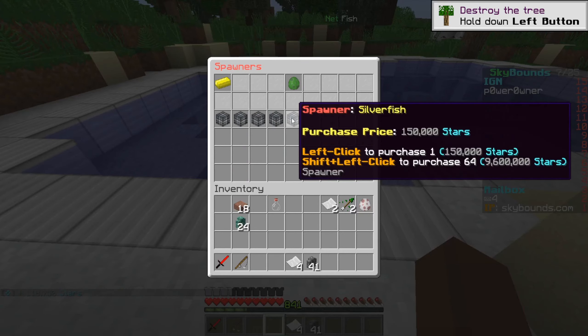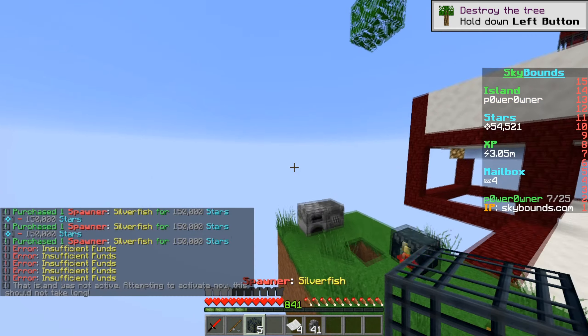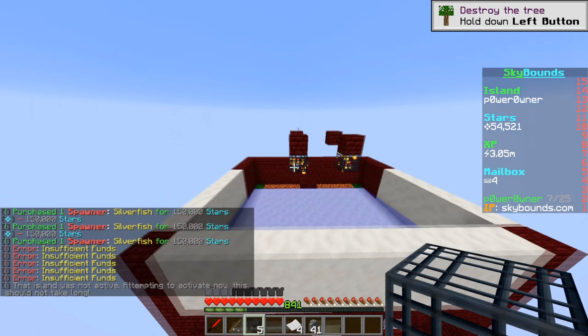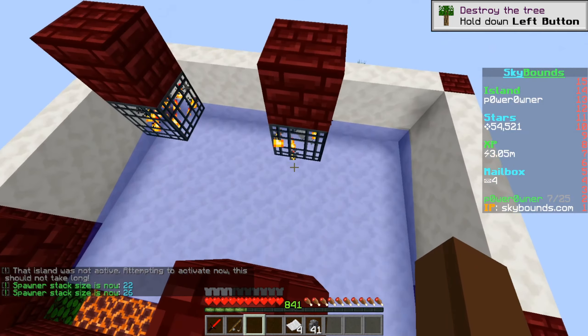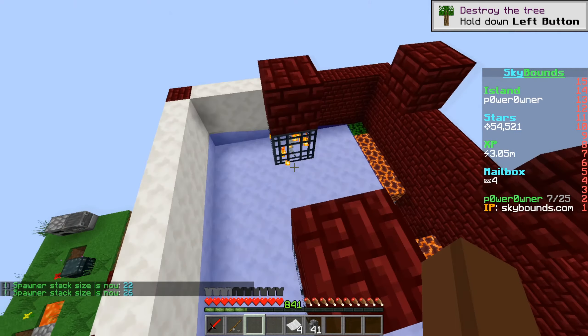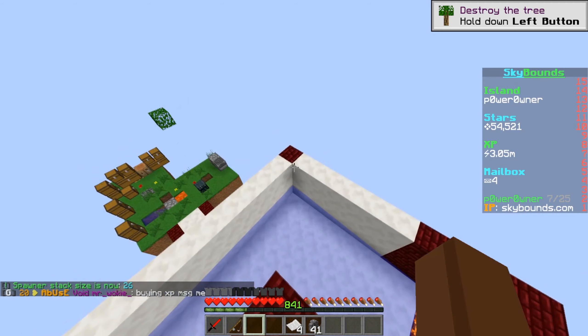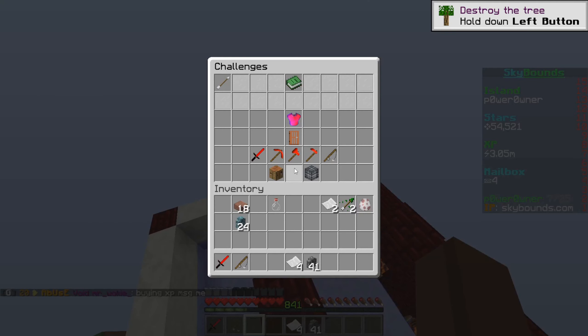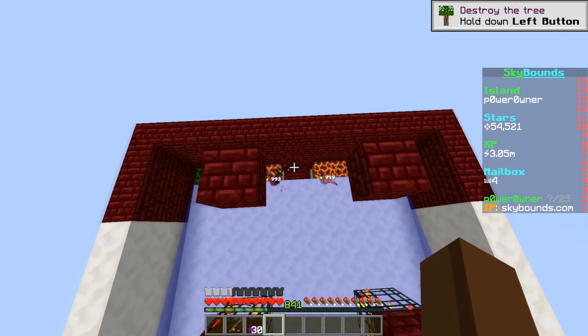That means we can buy silverfish spawners again — we got five more spawners. Let's go place them down. Now it's time to test out our grinder because it's properly upgraded with 26 spawners. First I want to see how much XP we'll gain while totally AFK. Our current skill points are at 326,000.